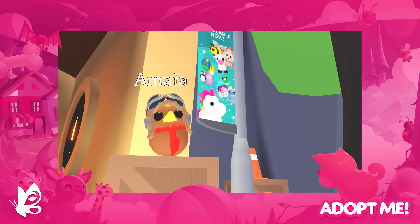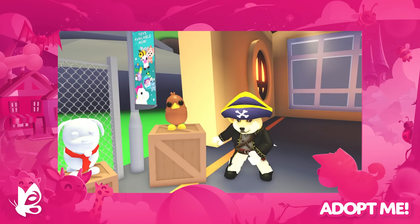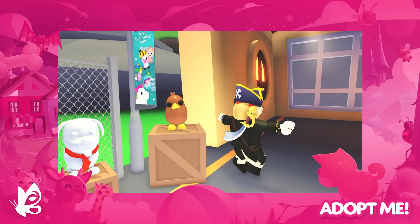This week, the aviator kiwi Amaya has come to Adoption Island. You'll find Amaya just over the red suspension bridge in the brand new air hangar building. And hey, if you look up, you might just see a kiwi pilot soaring high in their airplane. You'll be able to get a kiwi of your very own for $1,200, or pick up the incredibly fashionable red scarf pet wear for $150.